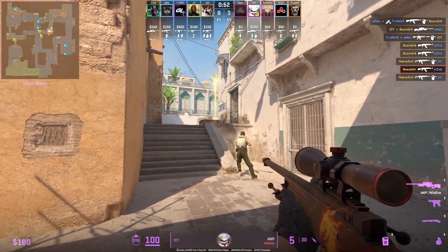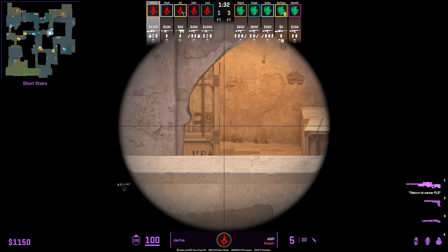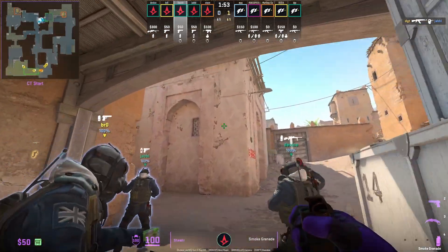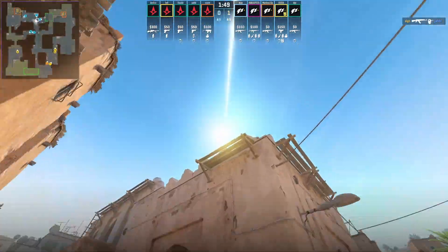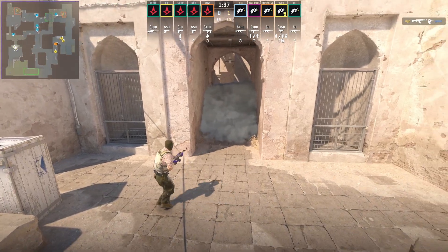As he throws the avant-garde smoke, crouch next to this wall, aim here, then left-click throw. Device is going to get boosted on top of this box with an AWP where he holds lower tunnels and gets the opening pick. Astralis also have a tactic where they rush lower tunnels and upper using a smoke that gives them full cover — the smoke goes through the rooftop and lands at the T-side entrance.